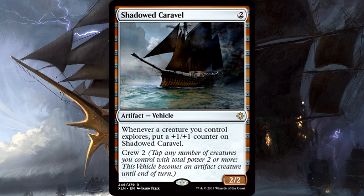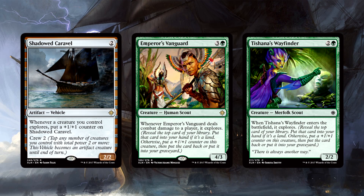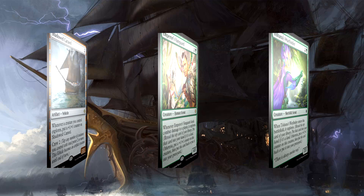Shadowed Caravel is 2 mana for a 2/2 artifact vehicle with a crew cost of 2. Whenever a creature you control explores, put a +1/+1 counter on the Caravel. This is a rare? I suppose exploring is strong and you get free +1/+1 counters when you do it, but explore doesn't grow on trees. Nothing about this screams rare to me — it doesn't have any keywords, no mechanics, no evasion, no protection, it'll just die. This feels like an uncommon to me, honestly. I really don't see its playability anywhere, which is a huge bummer.